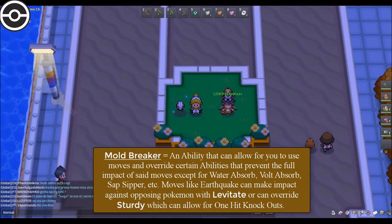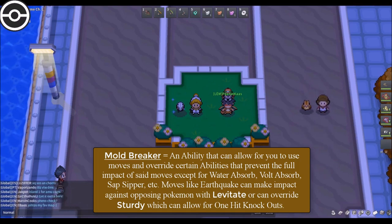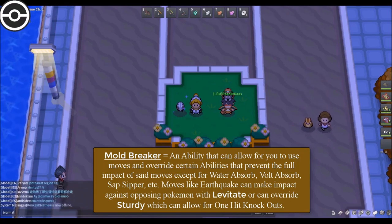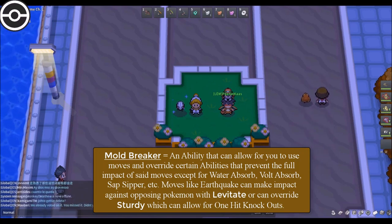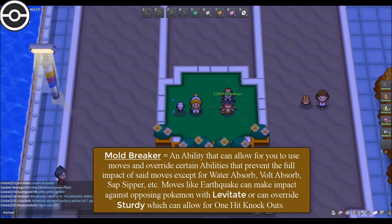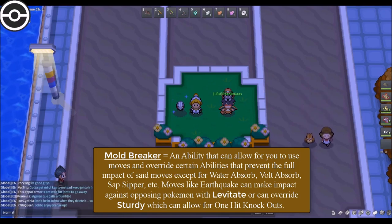This does not work for abilities like Water Absorb, Volt Absorb, Sap Sipper, etc. I'm referring to moves that can be used, like Earthquake for example, where the opposing Pokemon has an ability that essentially dodges that move. Mold Breaker allows you to override your opponent's ability to dodge said moves. For example, Earthquake.